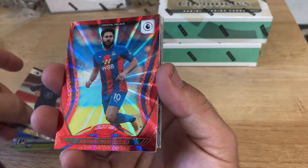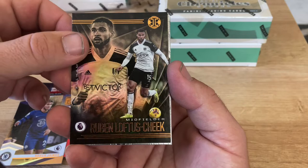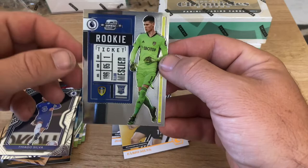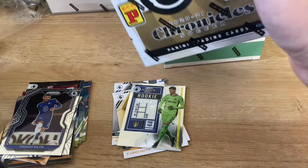Next we got a Reese James elite, Loftus-Cheek, John McGinn for Villa, a nice Harry Kane Spectra, Tiago Silva Prism, and a rookie ticket of Ilyan Messler. Very nice. Nothing too crazy in that first box - honestly the big rookies are in La Liga and Serie A.